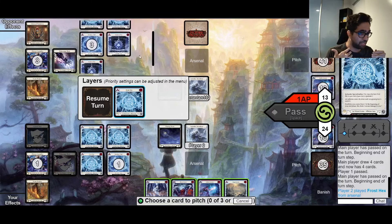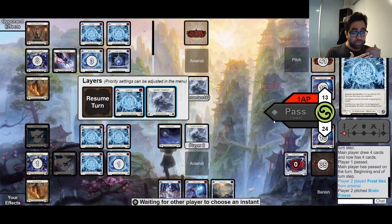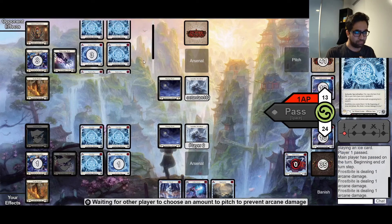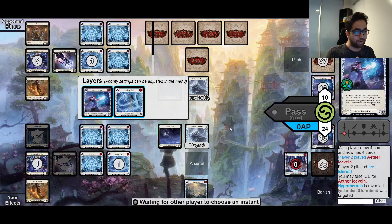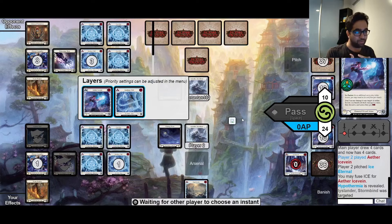This Frost X is actually dealing 3 damage along with setting up another Frost X - that's really good. We also find a third Ice Fang. My opponent takes 3 from the Frostbite with three Frost Axes on them, and we do a final Ice Fang using a final Insidious Chill trigger. At this point, my opponent's low enough where they need to be scared of me killing them from Striders, making it actually really difficult for them to threaten stuff at me.